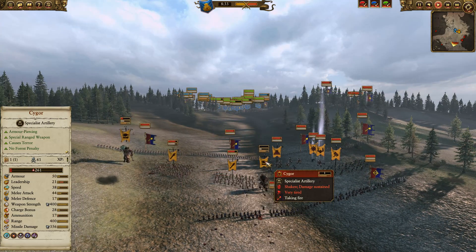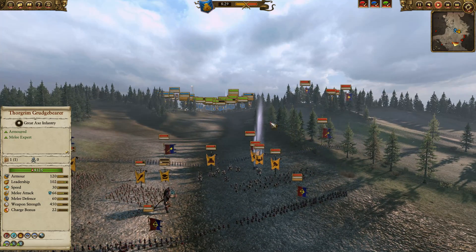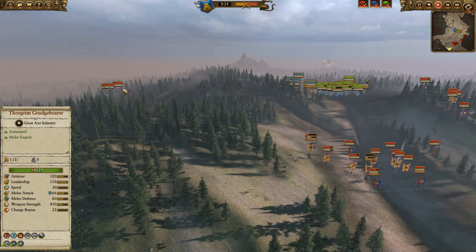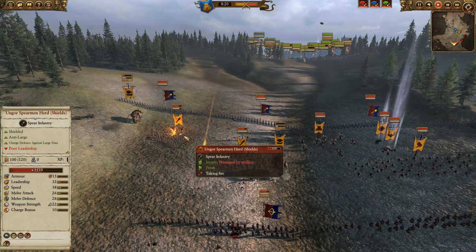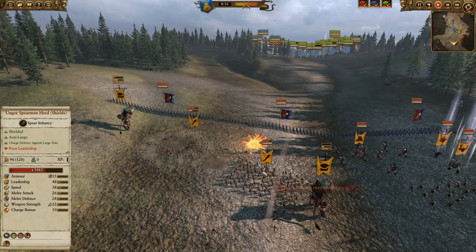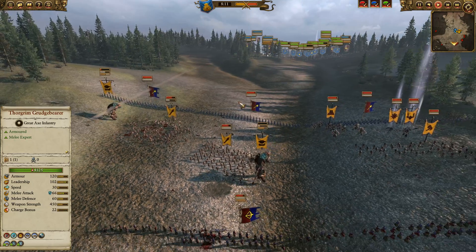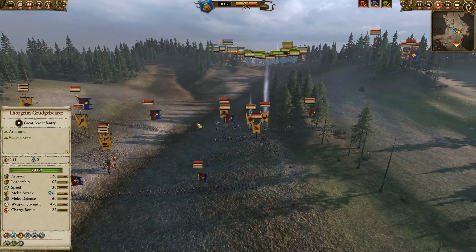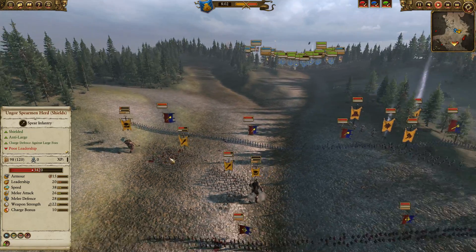Cygors are getting hit by the cannon again — this one's about to drop entirely. The cannon's not totally accurate either; you can see it missing some shots. Quite a long standoff in this battle before we get down to the meat of the action. That Ungor Spear herd has eaten some pretty brutal shots from the Mortar. That Cygor just took one.